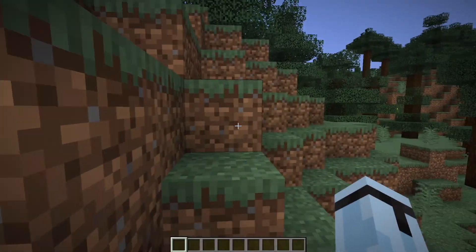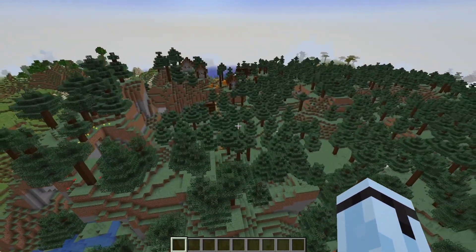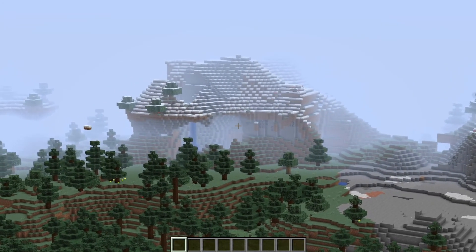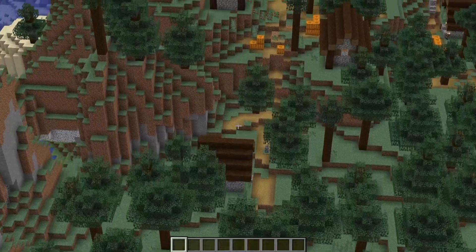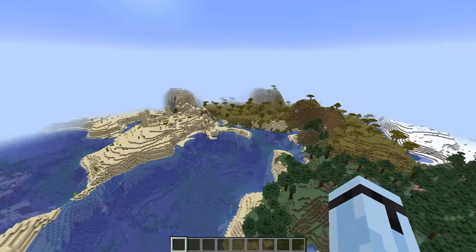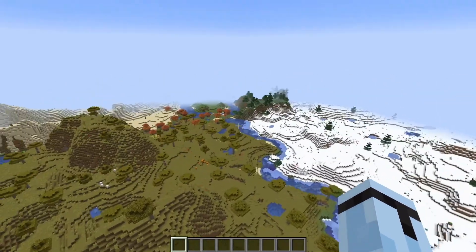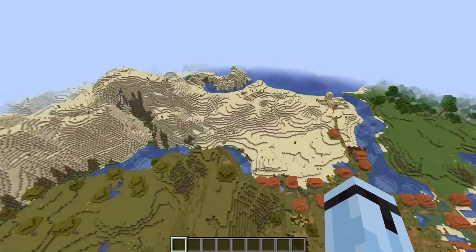On to number five. This is a particularly special seed because it is very, very charged with good things. As you can see, there is a village right here, and also there's a crazy looking mountain over there. There is an awesome village right here, a shipwreck right next to the village, plus a desert village right next to it. And if you go over here, you have a snow village and a savanna village. So it doesn't get much better than this. This is one of the best seeds you can get for 1.17, and there's also a desert temple. This is a supercharged seed, everybody.